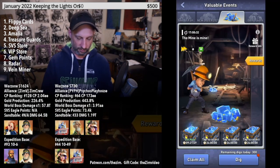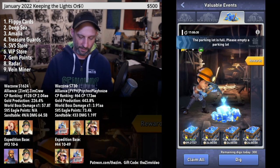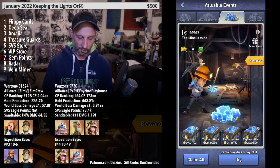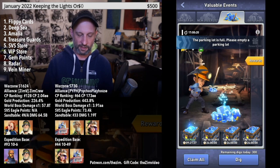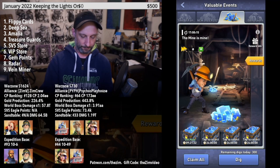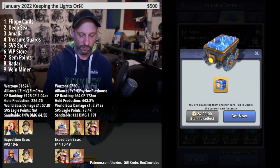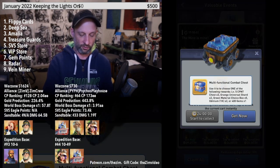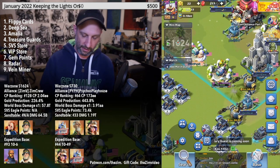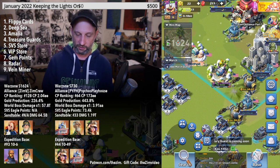Number nine is Vein Miner. As you dig in Vein Miner, you will occasionally get a Universal Orange Shard. My miners are currently blocked by carts at the bottom so I can't demo it right now. You can also mine for a 24-hour chest that, once completed, gives you two Universal Orange Shards from the multi-function chest rewards.